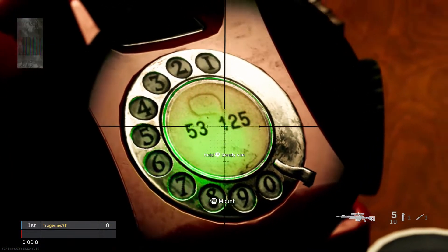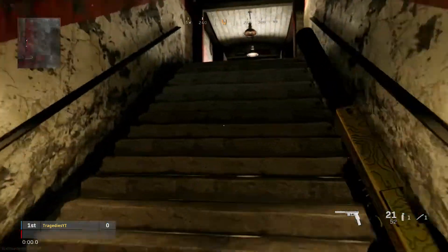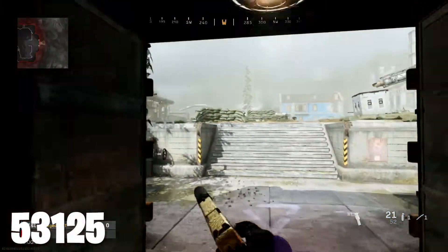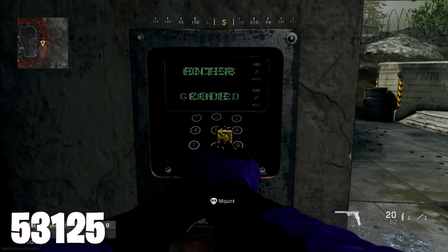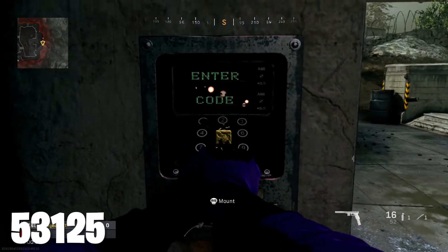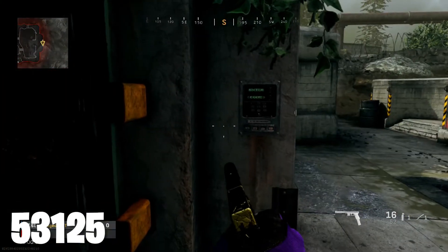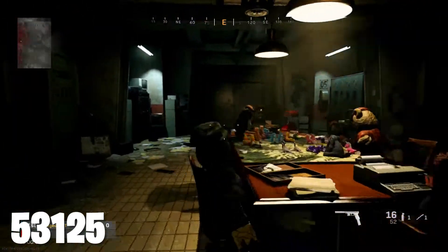But this is not even the most interesting part — it gets a little creepy. You'll see there's a code right here; if you can't see it, let me zoom in with the sniper: five, three, one, two, five. You can enter this code into the same keypad up here. The code is five, three, one, two, five.